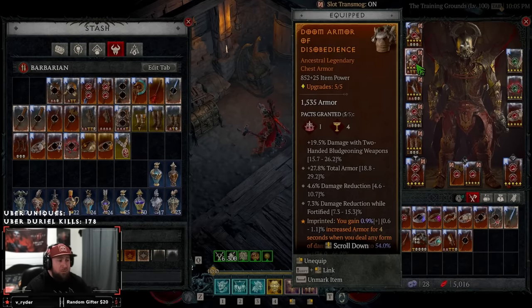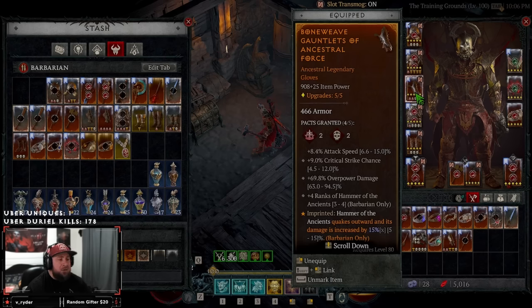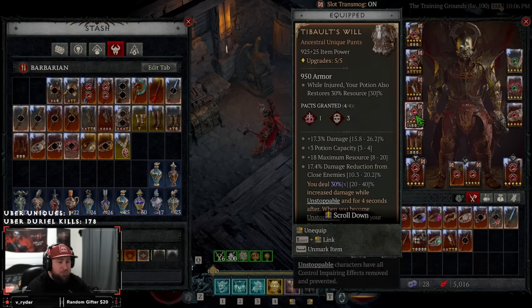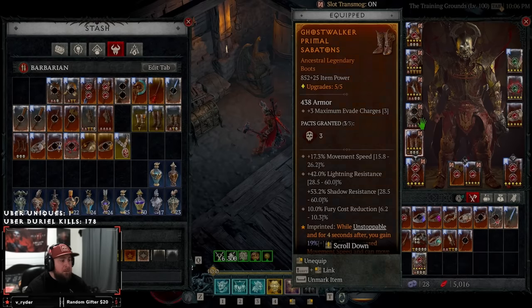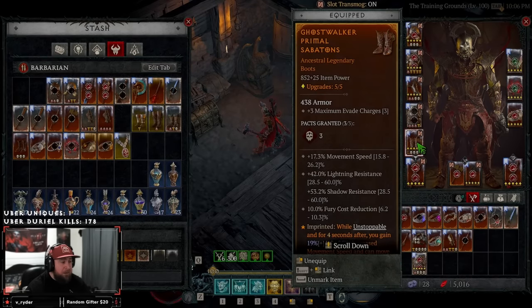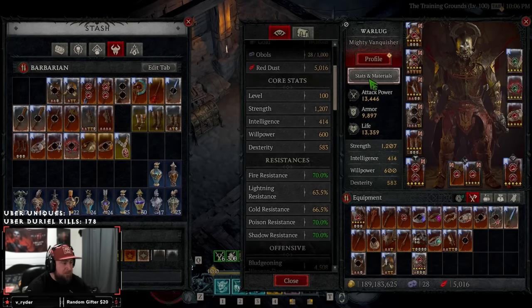We have Disobedience on both the chest piece and amulet. In the amulet slot we're using Banished Lord's Talisman for a guaranteed overpower and increased overpower damage. In our gloves we have Ancestral Force to quake things out. For boots, the Bold Chieftain aspect gives increased damage every time we dash. We also have Ghost Walkers — when we become unstoppable from our evade or dash we gain increased movement speed. I'm waiting to put the max roll on here, but this is very strong and my resistances are pretty close to maxed.